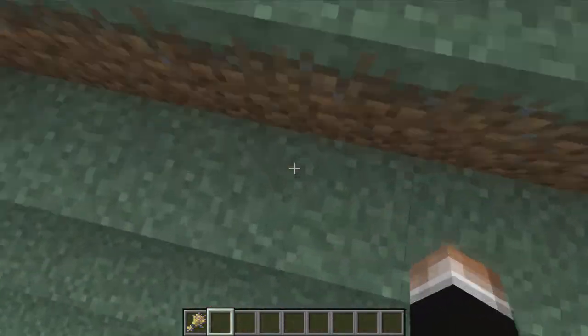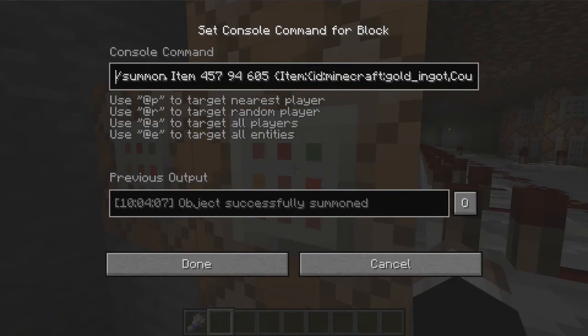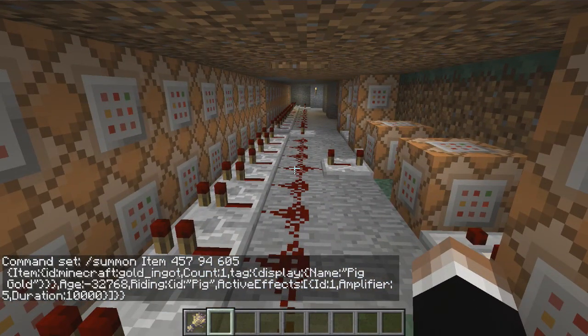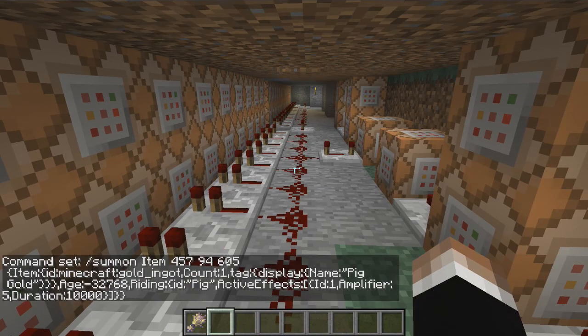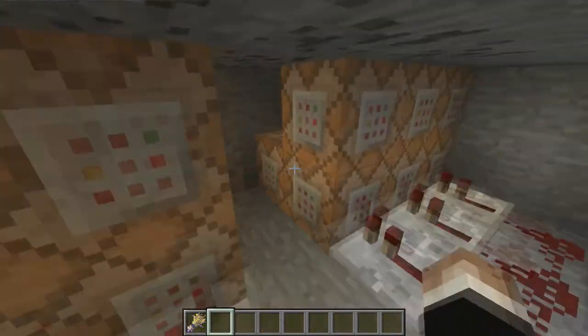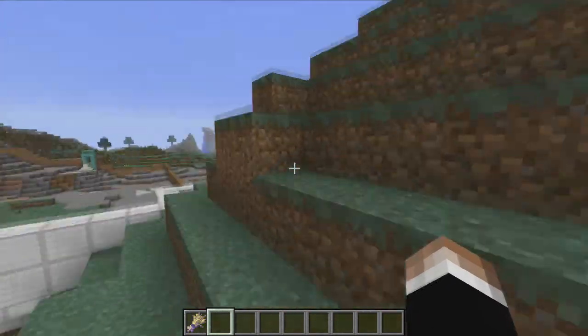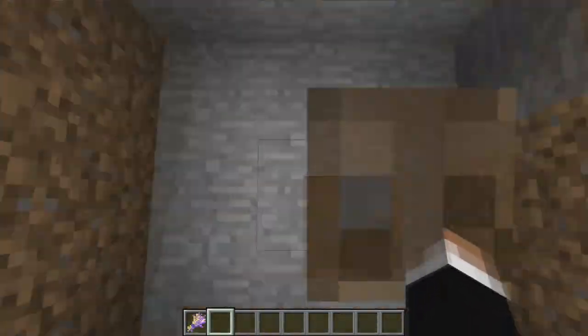In here is the mechanism to create the pigs. Each one of these triggers four times - we're summoning gold and putting it on a pig, it has a tag display name of pig gold, an age that makes it not despawn, and it's riding a pig with speed on it. We found out later the speed doesn't actually work on the pigs - their AI just doesn't use the speed attribute - they still move at a constant speed, but I left it on because I like the little jingle effects. This just happens down the line until we have 50 of them. There's a little pig hole over here where it summons 50 pigs into this spot.